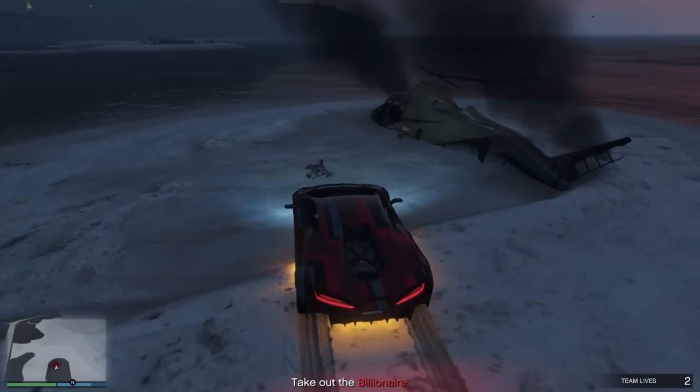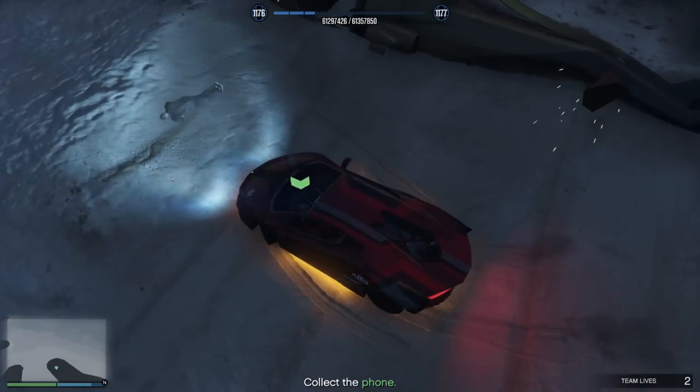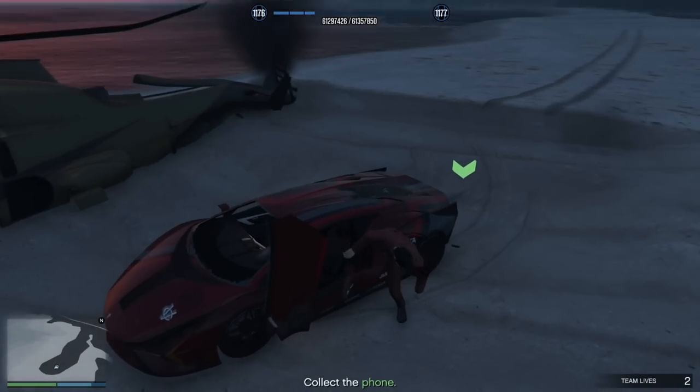As soon as you get there, just kill the billionaire any way you want and take the phone. After that, make your way back to the agency.